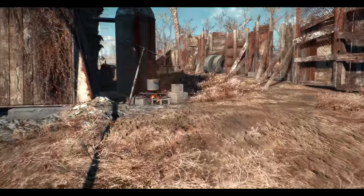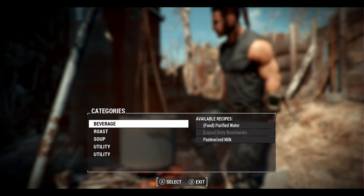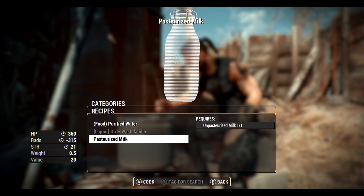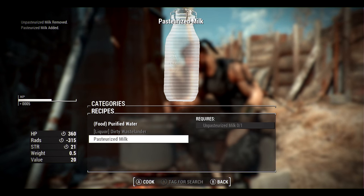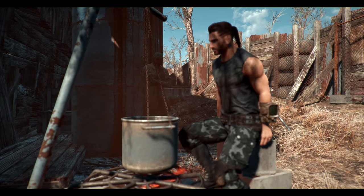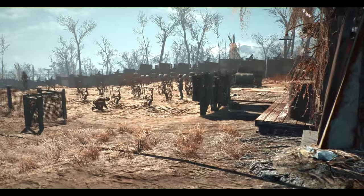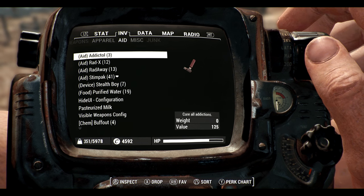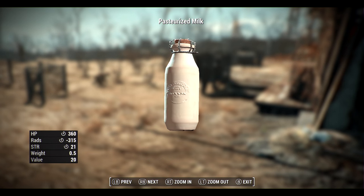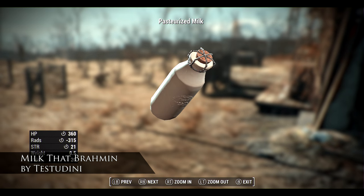With unpasteurised milk you can drink it, though there are certain penalties for that. What you can do is go to the cooking station and under beverages you'll find pasteurised milk — turn that unpasteurised milk into pasteurised milk, which improves health, improves your strength for a bit, and removes rads. It's a great concept that adds something really useful to the game. There are two versions of the mod: one suited to survival mode and one suited to normal vanilla gameplay. You even get a very nice new model for a full milk bottle.